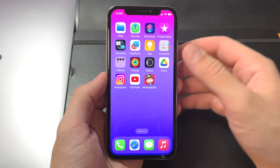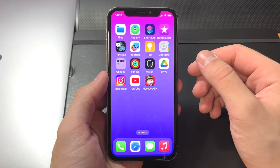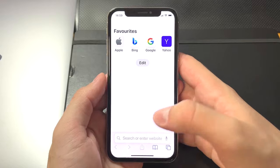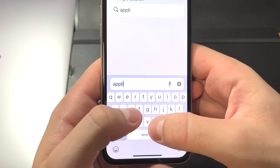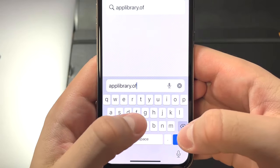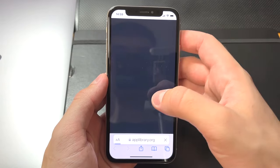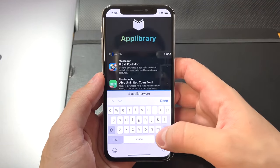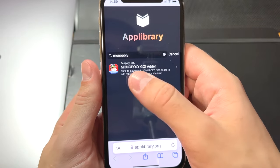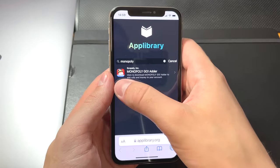To get the dice we need to download one app, and we have to do it on the same device we play Monopoly Go on. Go to this website — it's App Library. When it loads up, search for Monopoly Go, and right there you'll find Monopoly Go Adder. This is the app that we need to get unlimited dice.